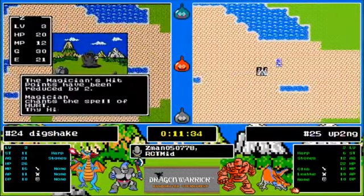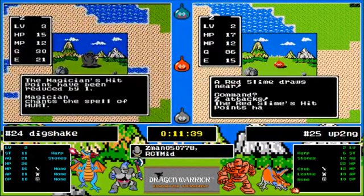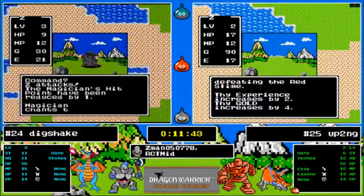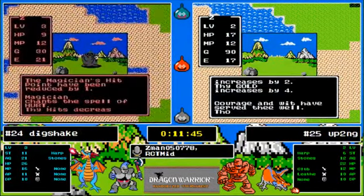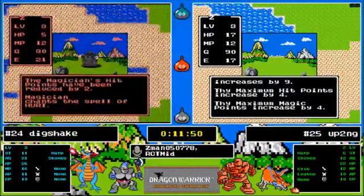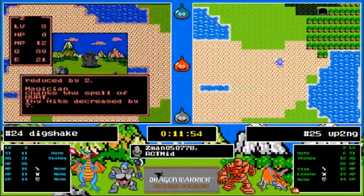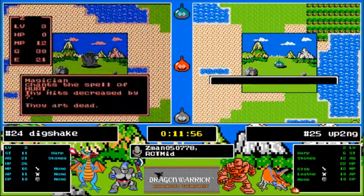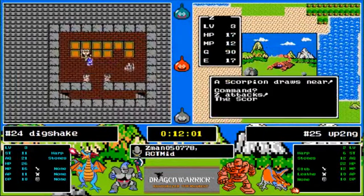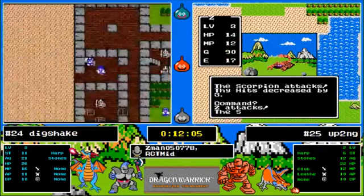There's the hurt spell that Dig doesn't want to see. According to the stats he's just as likely to do stop spell as hurt spell. Dig falls again — this is a rough start. The first time he attacked a magician I think it hit stop spell two or three times in a row, so you're thinking there's got to be a stop spell coming — and it just doesn't come.